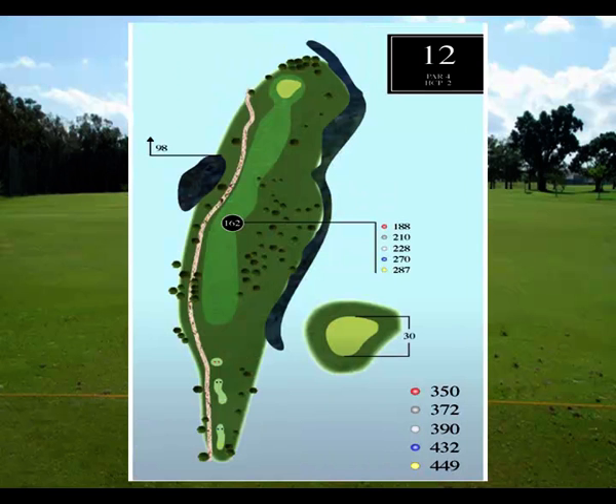Hole number 12 is rated the number two handicap hole on the course — the second toughest hole. It offers a dogleg right par 4 with pretty narrow landings. You want to get your target practice here, as this is not a short par 4 at all: 350 yards from the red and 449 from the gold.